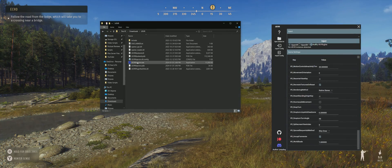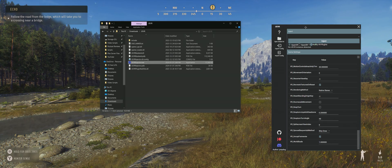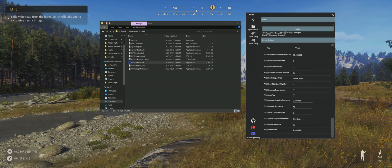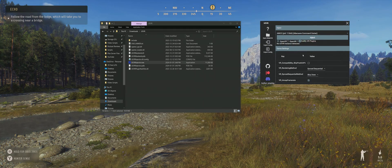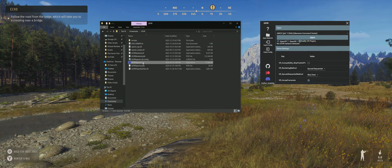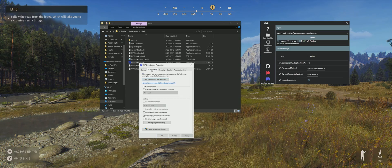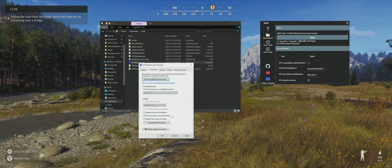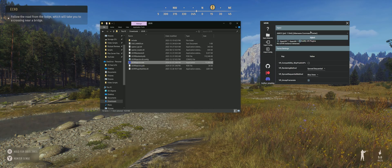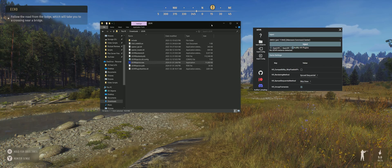If you click on the exe file here — the UE VR Injector exe — this is what will pop up. To prove it, I'm just going to click it and it runs in administrator mode. That's what it wants. So here's a little tip: just right-click on the exe, go to Properties, go to Compatibility, and make sure 'Run this program as administrator' is checked. You're going to have to do it anyway, so that just forces it to run as administrator each time it opens.